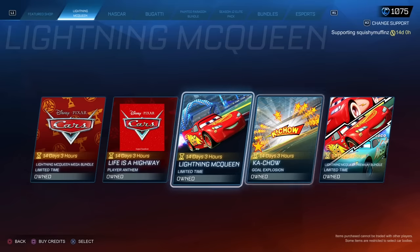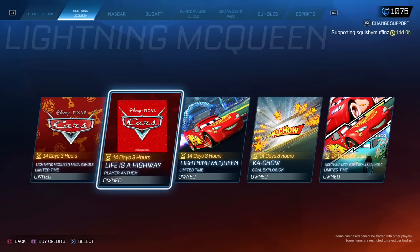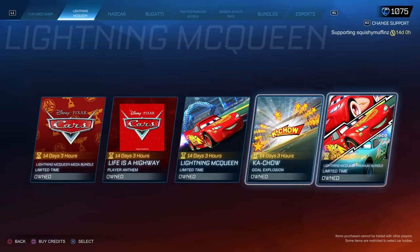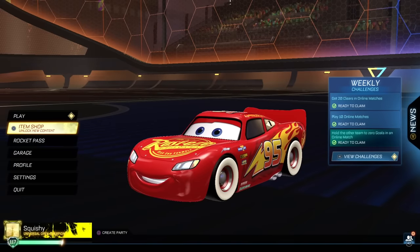Whenever you buy this, it gives me a portion of the sale which helps support me as a creator, so thank you if you do that. This is a pretty cool bundle — I think this might be the coolest bundle they've ever dropped. They're dropping it at a time when Rocket League's at a little bit of a low state, people's moods toward the game are a little down, but this is a pretty sick bundle. It comes with 'Life is a Highway' which is a really good song. Let's play two games — the red car first, then the blue car.